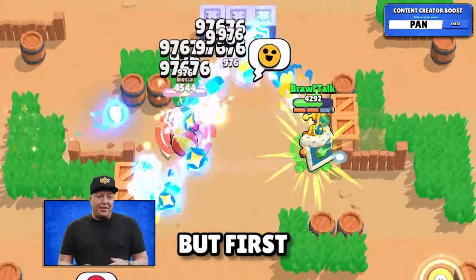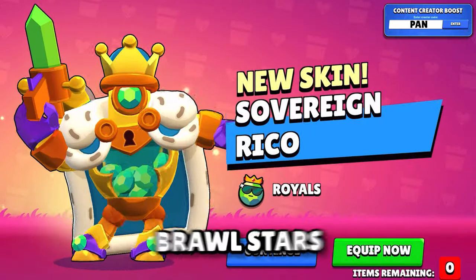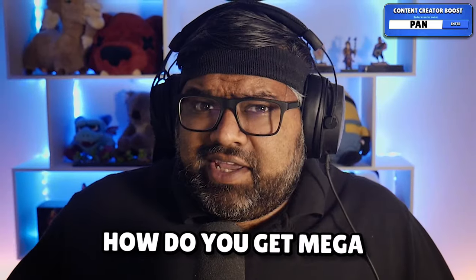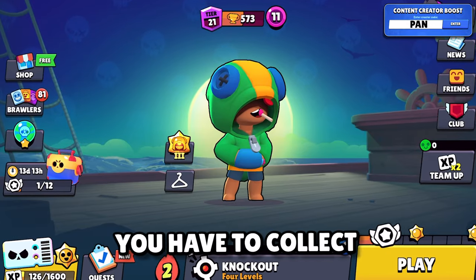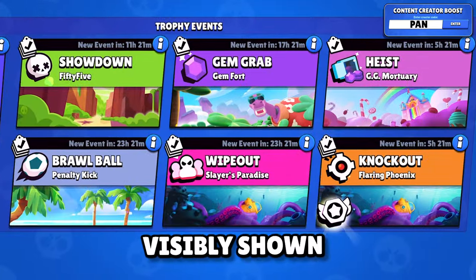We have a couple of new game modes, but first, from July 12th to July 31st we will be revisiting classic Brawl Stars, and that means the return of the mega box once more. To get mega boxes, you have to collect star tokens from the first win of the day from game modes that have the star token visibly shown.